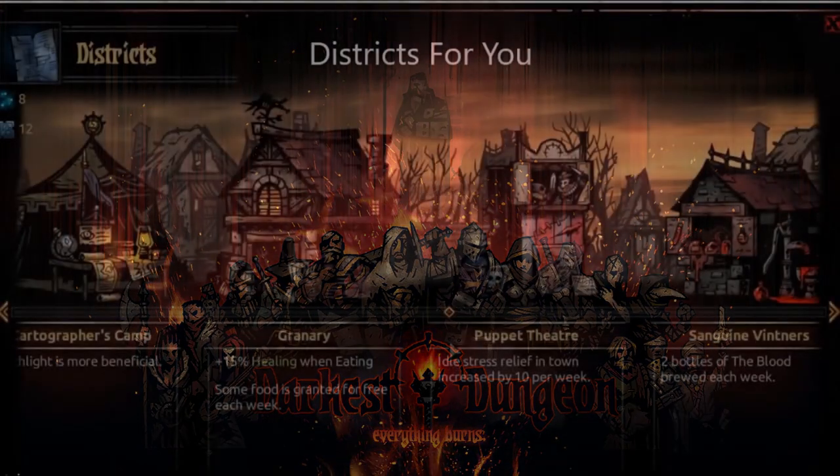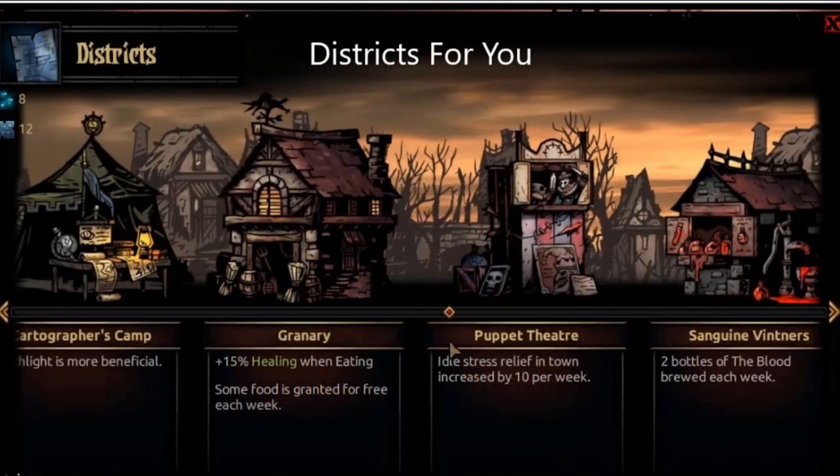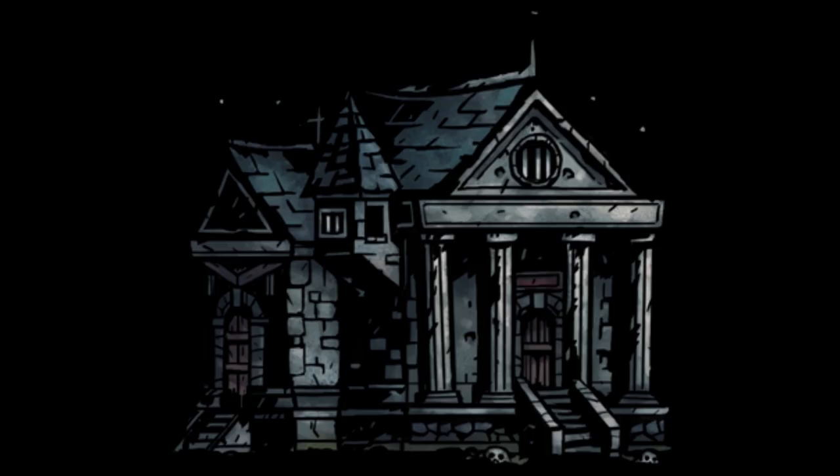Number 7. Districts from the Crimson Court and Color of Madness expansions are in general very useful, but few are as important as the bank. If built early, with a couple of expeditions with an Antiquarian on them, you can build up so much interest that you'll never have to worry about money again.